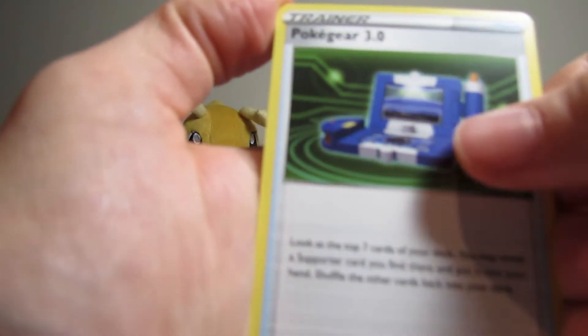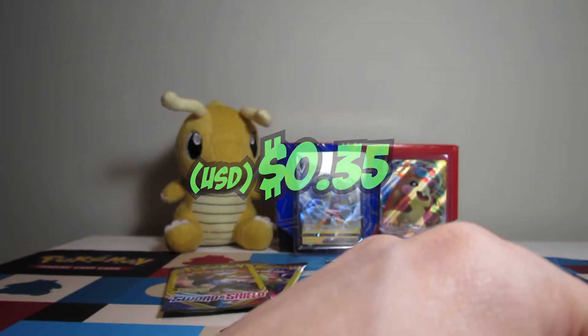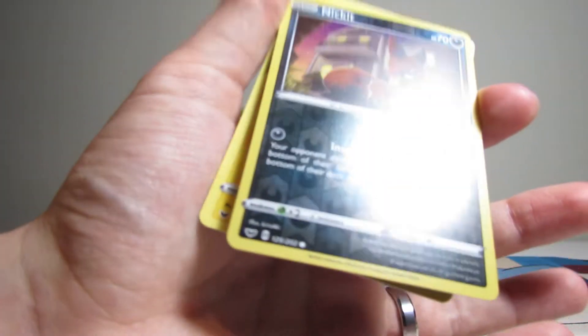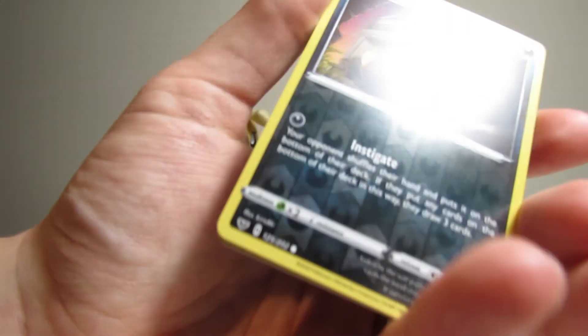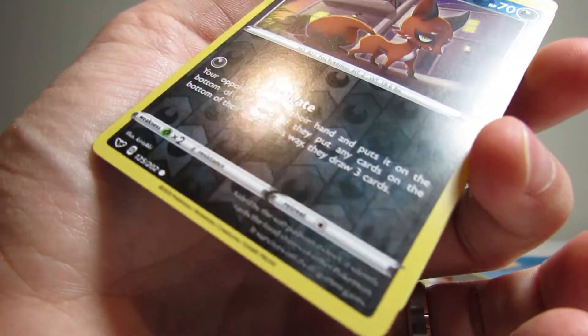Again starting off with a Pokegear 3.0. Chinchou, Nickit — Reverse Nickit. Like I said, it's hard to notice that these are reverses half the time, especially this dark one. You can't even tell. It's got some lines in it a little bit in the middle.